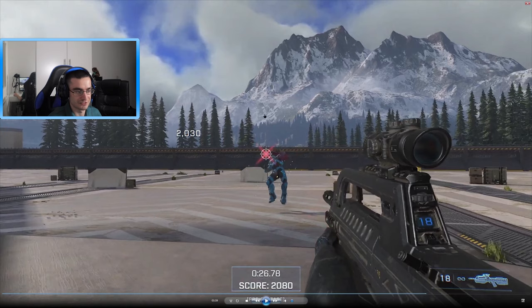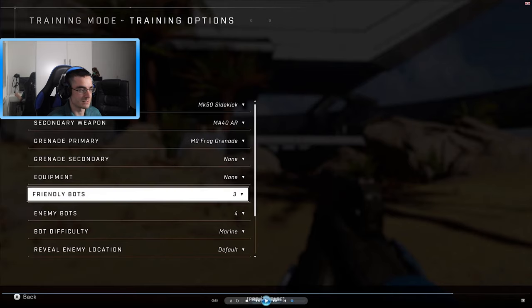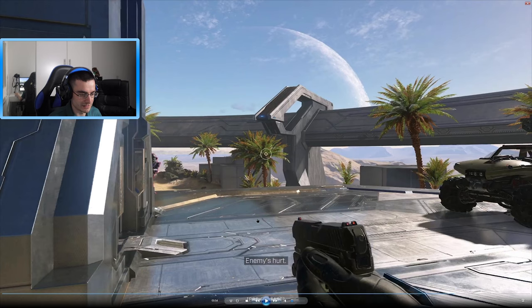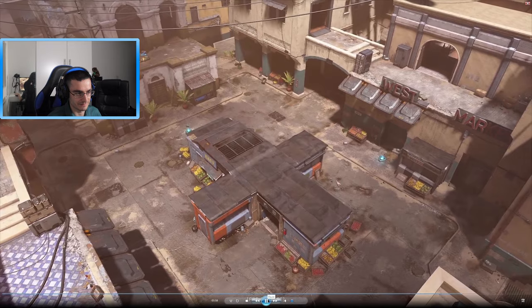Love the view from the training area. If you pause here you can see the training mode options — you can choose a primary weapon and secondary weapon, choose your grenade, and choose your equipment. There are also friendly bot settings where you can have three friendly bots or enemy bots, and you can set the difficulty. I think 'Marine difficulty' is one of the difficulty options you can change.